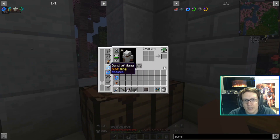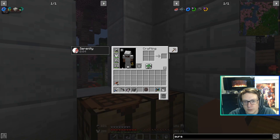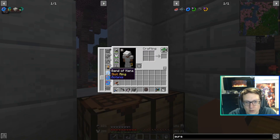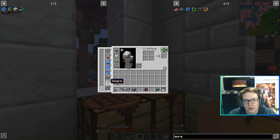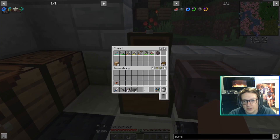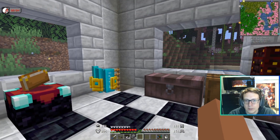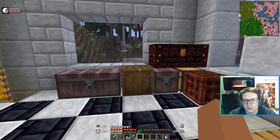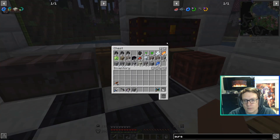So we put that on, and now our Band of Mana will slowly be passively filled up with Mana. We've got our last ring — last ring, get us some bling. We don't have any other artifacts because we really haven't gone mining all that much. I would like to do that a bit off camera, but only after we have the storage system up and running.